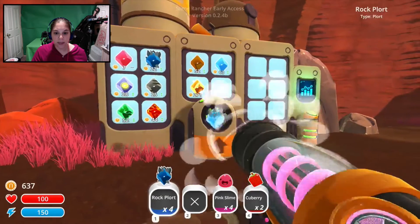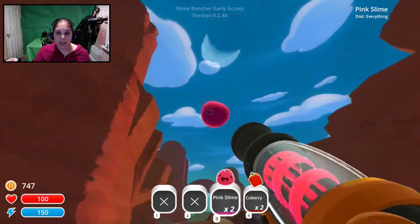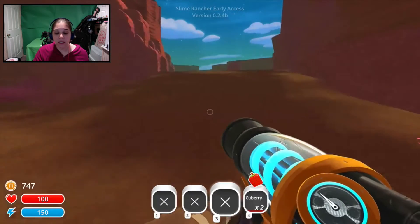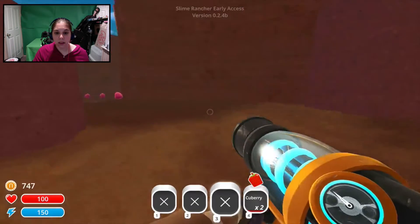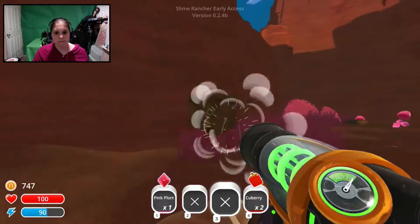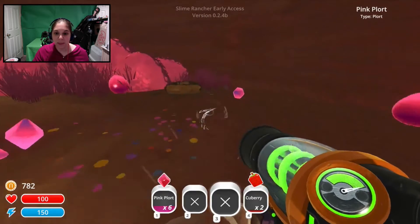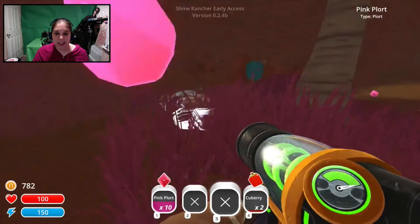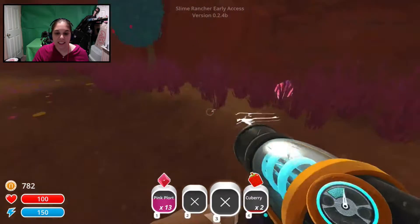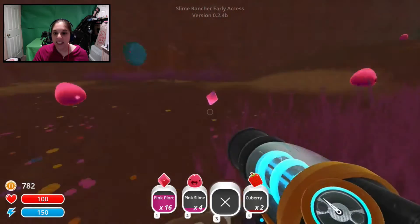I don't really have a need to be getting anybody else right now. Gold plorts are so low. Pink slimes, what are you guys doing here? Right now it's all about collecting plorts — I need lots and lots of money. I just can't wait to get myself a Phosphor Tabby, but I'm not gonna do that until it's worth it. I just need to get my basics and necessities done and get the money train going.